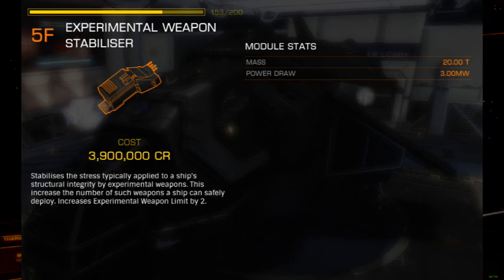The 5F AX Weapon Stabilizer is the big brother to the 3F, performing the same function as its smaller companion, but more of it. Power draw is doubled from the 3F, landing at 3 megawatts flat, making this module more demanding than most Guardian weapons.